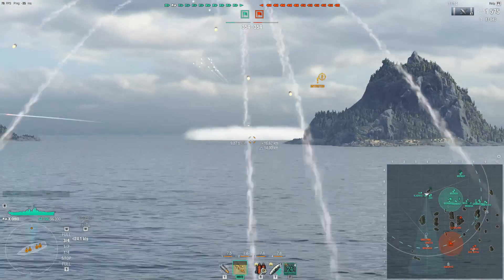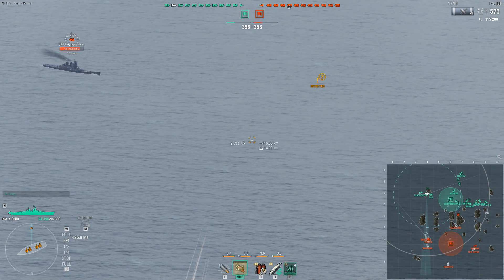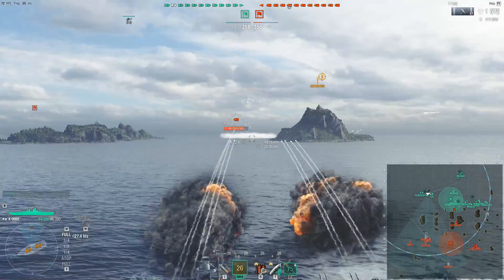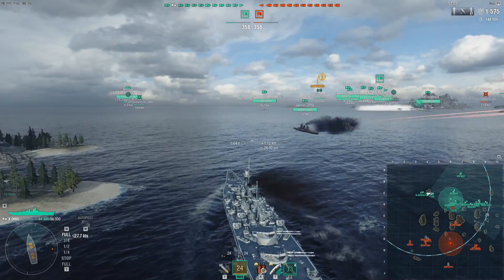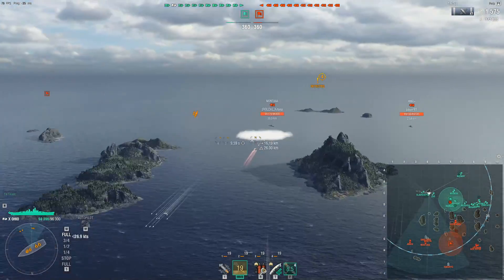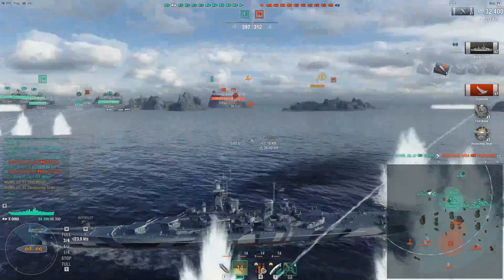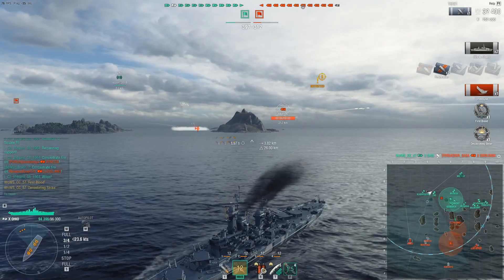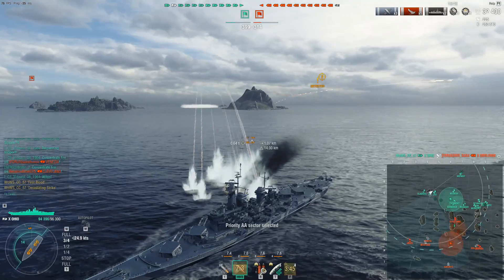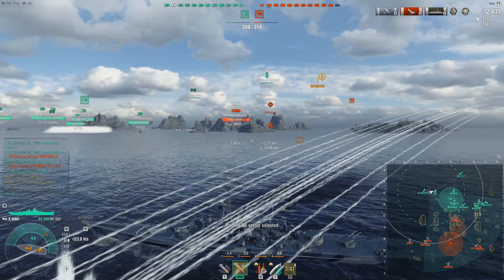I'm seeing a Smolensk smoking up and shooting me, so I lock onto the Venezia behind him to get improved dispersion, then wait for him to pull the trigger. When you shoot a Smolensk in smoke you have to aim a bit lower than you normally would. With that combination — spotter plane, lock-on on the Venezia, and aiming a bit lower — I devastate the Smolensk in the smoke. That's something I'll get into in more detail in my stealth firing guide.